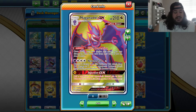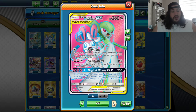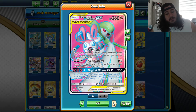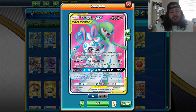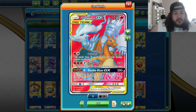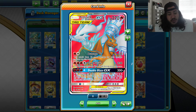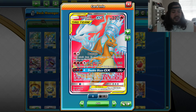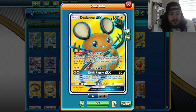Naganadel-GX for that Venom Shot to hit a bench Pokémon for 170, but you have to discard two energies. There's Gardevoir & Sylveon for Kaleidostorm at 150 — you can move any number of energy from this Pokémon to your other Pokémon any way you like. This is really cool because if your Mewtwo is about to be knocked out you can Kaleidostorm your energies off to a benched Mewtwo. There's also Reshiram & Charizard-GX — Double Blaze does 200, and with three extra energies it does an additional 100 more damage and isn't affected by any effect on your opponent's active. Flare Strike is a strong 230 damage attack.